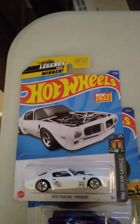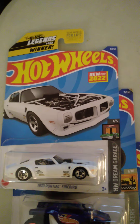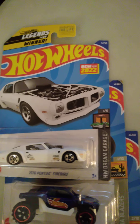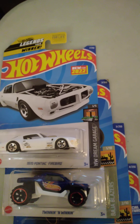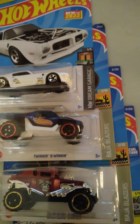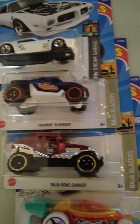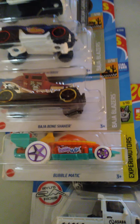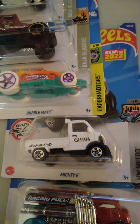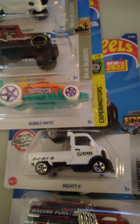Collector number one is the winner of the Legends Tour. It is a Firebird without a hood — nice car, I like it. Number two, Twinning Winning — nice dune buggy. Number three, Baja Bone Shaker. I've seen that a few times, it's a nice car. Number four, Bubble Manic. Number five is a new one — a little service truck, I like that.